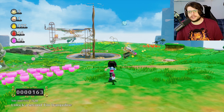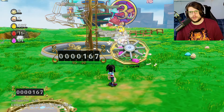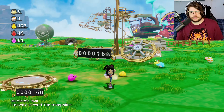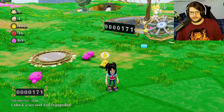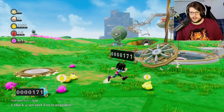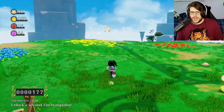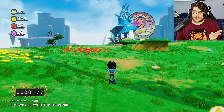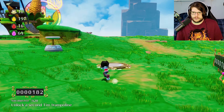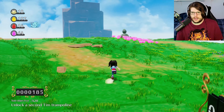Welcome back everybody to another video in Balan Wonderworld. We've got our Tims doing their manual labor. I don't know how it chooses when they're on the wheel or off the wheel. Oh my god, that one has a hat — is that what the hats are for? Maybe that's why there's a Balan hat somewhere. Anyway, last time we finished up World 1, got a nice checkmark on that, met the farmer who got all of his crops destroyed. And now we've unlocked levels 2 and 3.